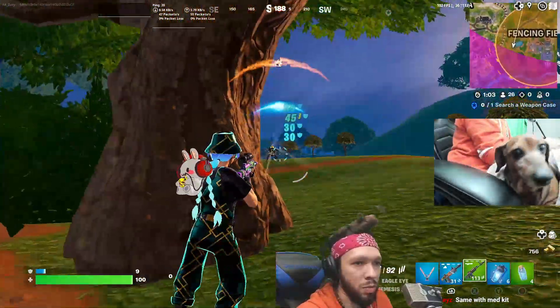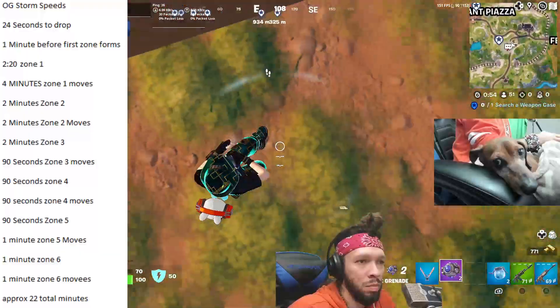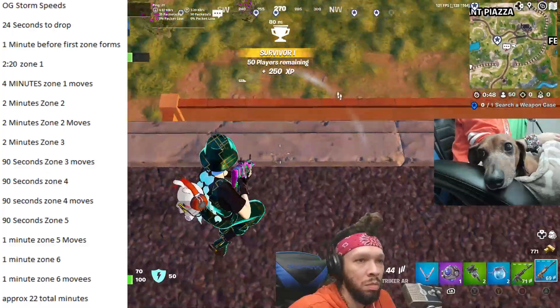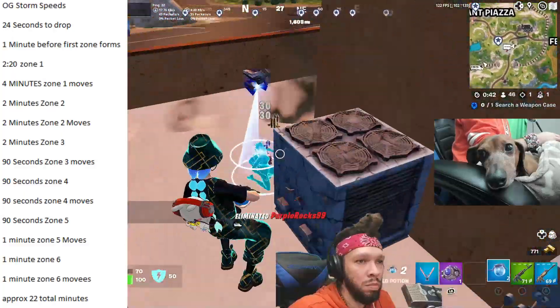Take a look at the numbers from the last season that we played fully: OG Fortnite. From the very beginning of the game, when you can make a decision, you have 24 seconds to drop, 1 minute before the first zone forms. First zone is 2 minutes and 20 seconds. The first zone moves in at 4 minutes total. Second zone is 2 minutes.